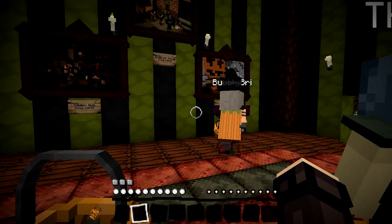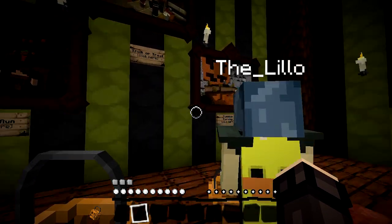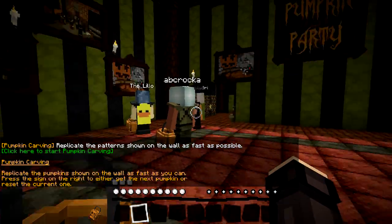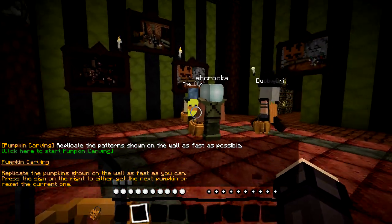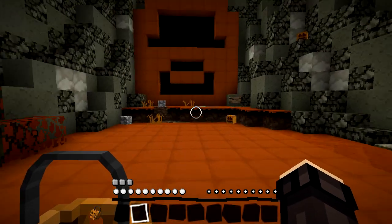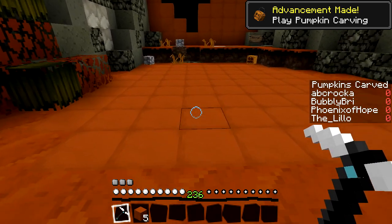I kinda wanna do pumpkin carving! Yeah, let's do this. Replicate the pumpkin shown on the wall as fast as you can. Press the sign on the right to get the next pumpkin or reset the current one. Oh gosh, I'm gonna be so bad at this.